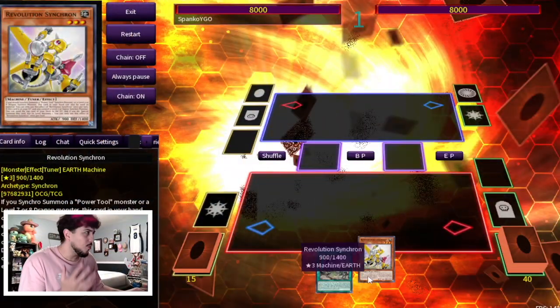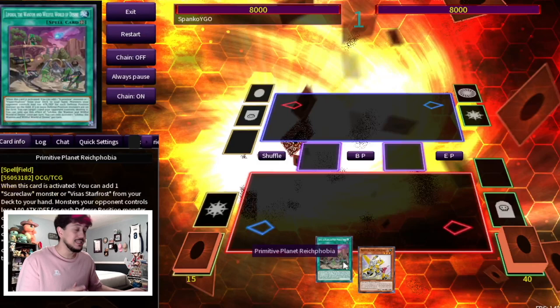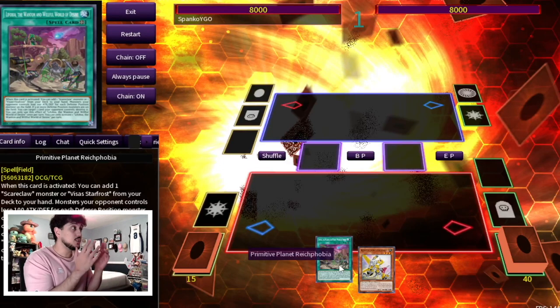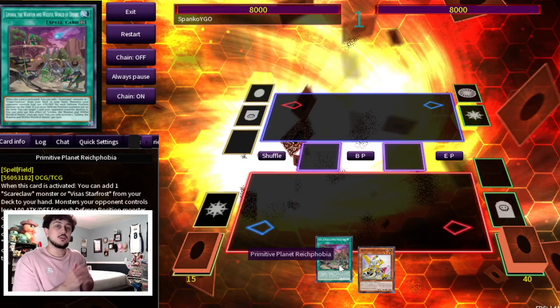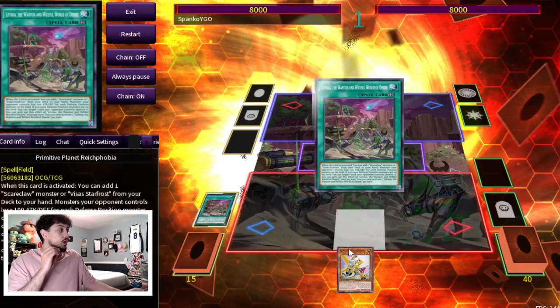You guys might be wondering what is Rakephobia and Revolution Synchron doing in my hand together and how does this all relate to ABC? I'm going to show you guys why Rakephobia is actually a crazy card that actually helps you combo in ABC and removes a lot of the bricky hands that you see with this deck. I'm going to be showing you guys this quick two card combo. There are different variations of how this combo can go, but I'm going to show you guys the quick two card combo and then we're going to be getting into the deck profile.